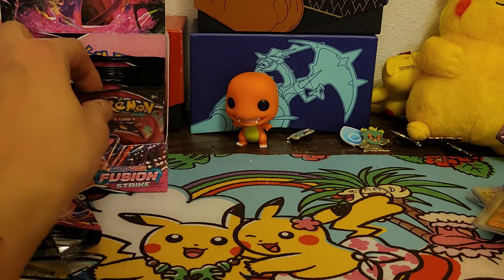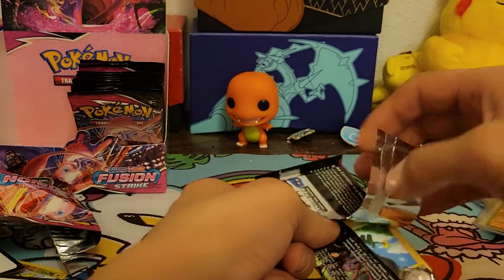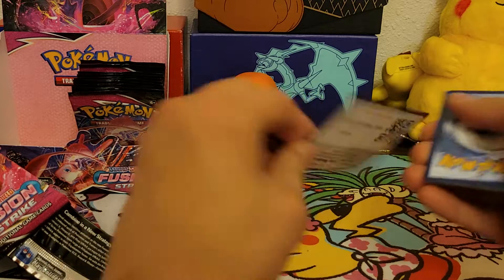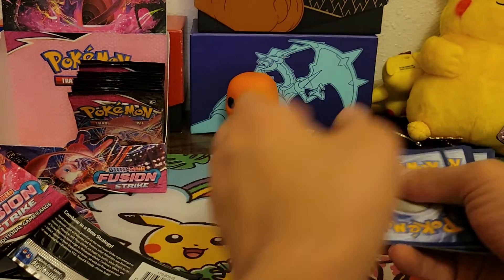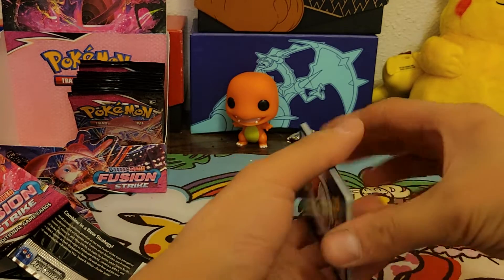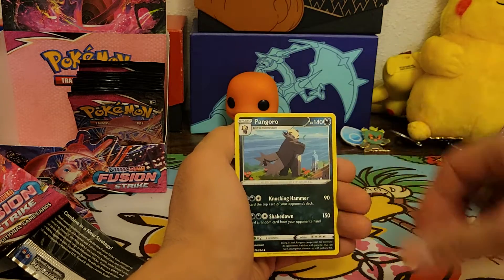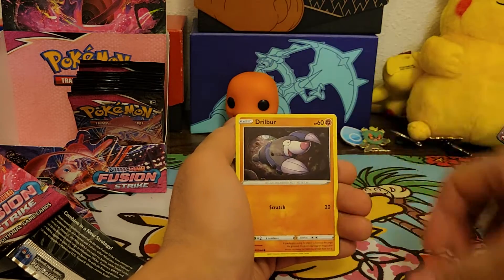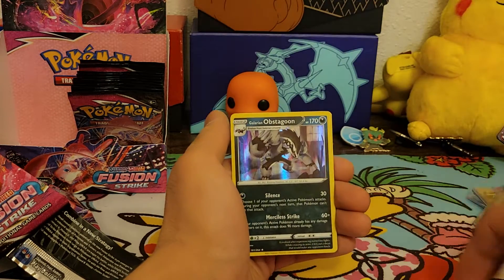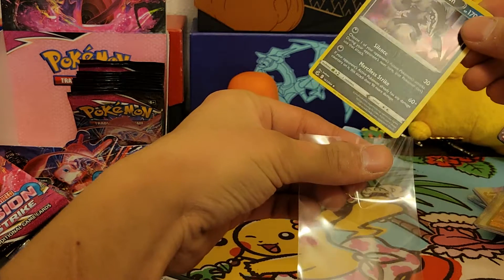We're just flying through these packs now. There's a solid green and black — Fighting energy, Dunsparce, Dancer, Pangoro, Shinx, Shelmet, Drillbur, Bunnelby, Mudkip, reverse holo Meowth, and the Glarian Obstagoon holo. See — I told you, double up on the holos. We already pulled this one and we just got another one.